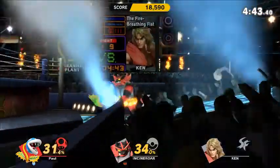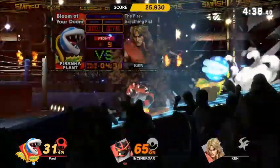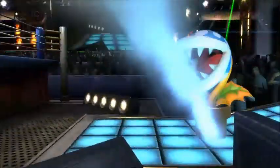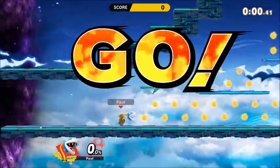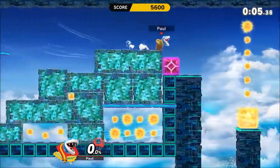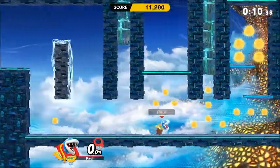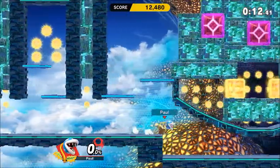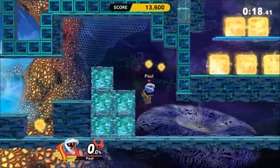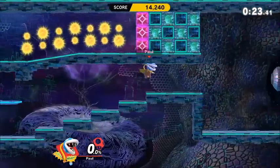For his up B, he sort of whirls his leaves around and can damage opponents during the flight. Not only that, but he also has amazing vertical and horizontal recovery, which is pretty rare for a recovery attack — usually characters have great horizontal but terrible vertical and vice versa. Piranha Plant seems to be one of the few characters that actually has both. And for his down B, he gets inside the pot or the pipe, depending on what color variation you chose. I chose blue because that's my favorite color, and then he sort of snaps out really quickly like a snake from a jar.